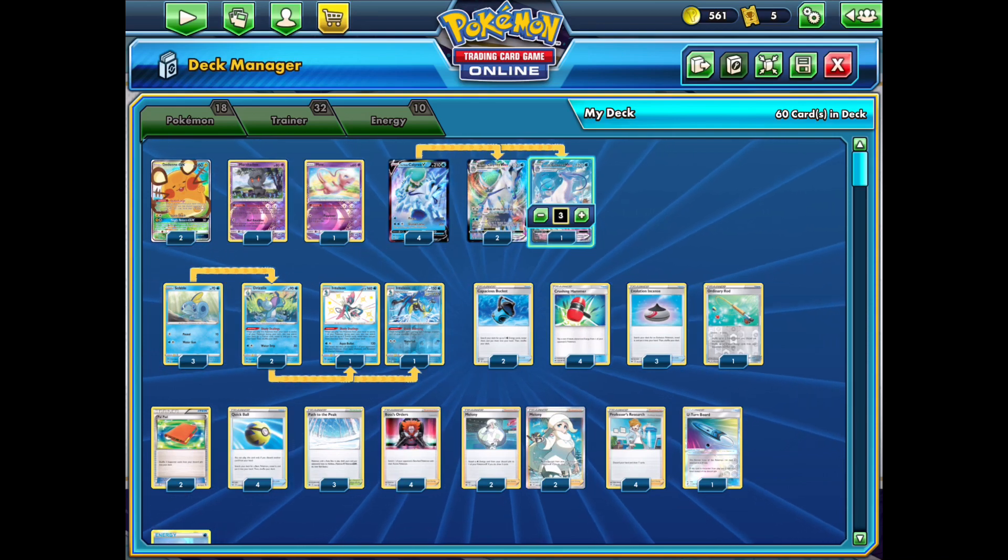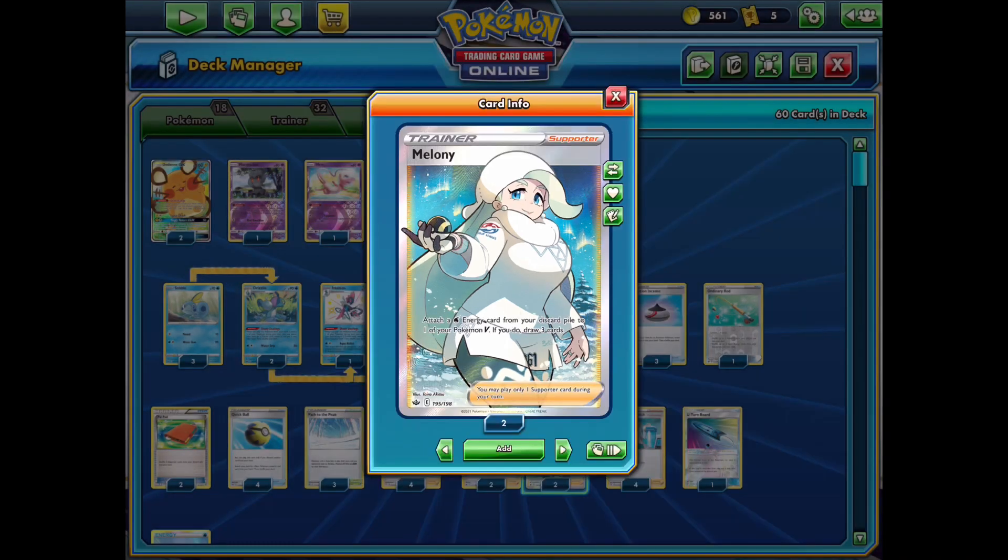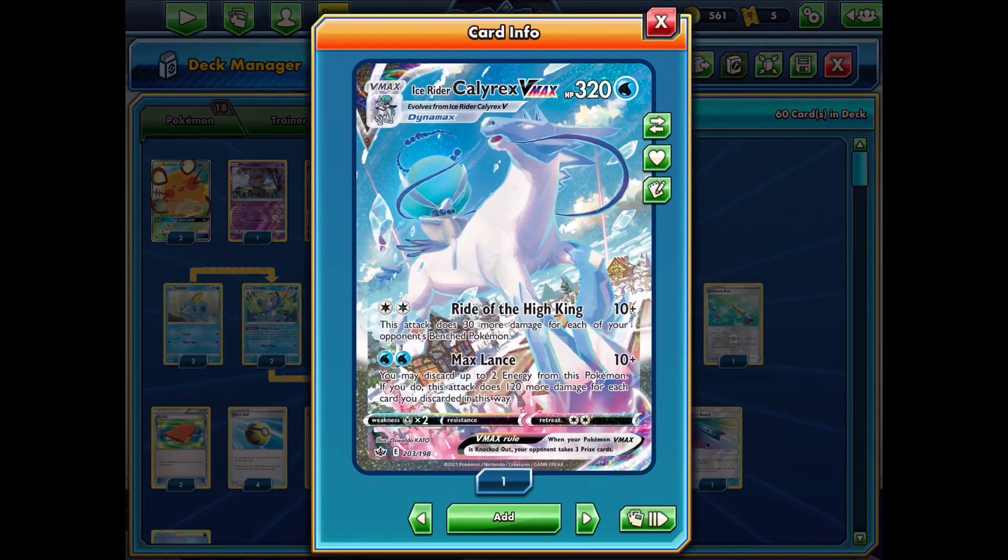The main new combo card is Melanie, a new supporter card with some similarities to Welder, but it's definitely not as powerful. It allows you to attach a water energy from your discard pile to one of your Pokémon V, and then you get to draw three cards. This is how we're going to reuse Max Lance every single turn — we discard both energy from Max Lance, but on the following turn we attach one from hand and use Melanie to deal 250 damage again.